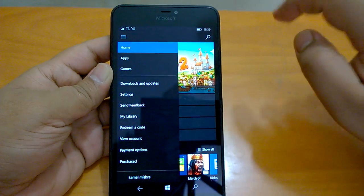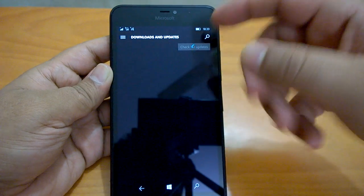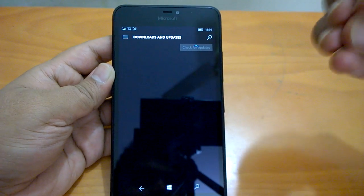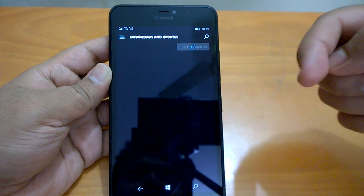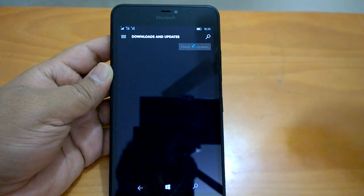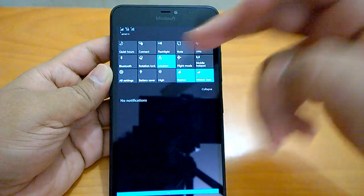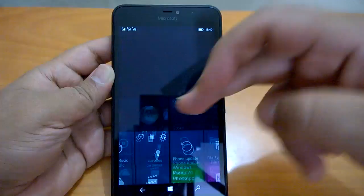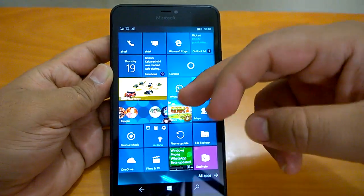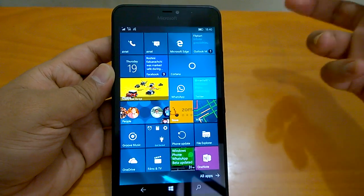The new Store was also a bit buggy, but with the recent update the 'Check for Updates' button has started working. Still, there are small things to fix — it's obviously a Redstone fast ring build so it's not very polished. There are areas that need polish in many places. General navigation is all good, no crashes, but as we saw, when multitasking with a game open, Cortana just crashed.